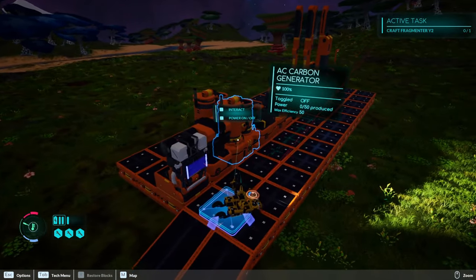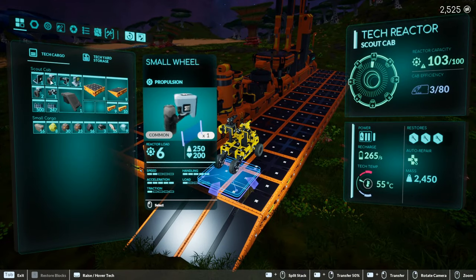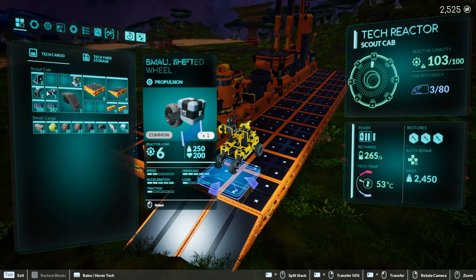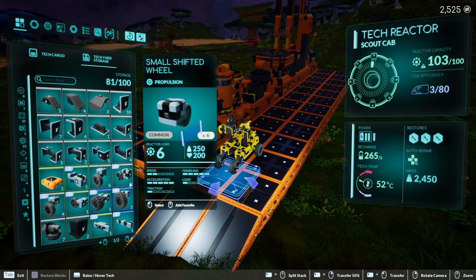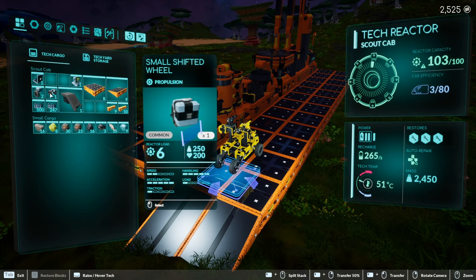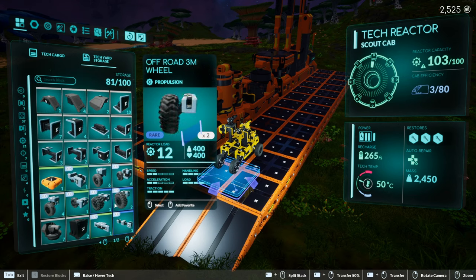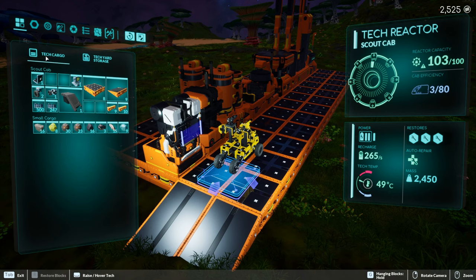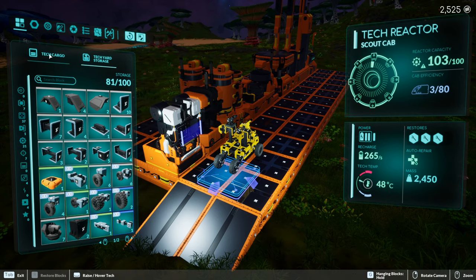First thing I want to do is see if there's any of these parts that are useful to keep. Small wheels are kind of handy. Basic wheels are not so useful. Small wheel going into the tech yard. I've got six of those already - I'm going to scrap the extra one. I'll scrap the light too - I've got two, that's all I need. I'm going to scrap a bunch of this, including these armor pieces since I've already got four of those.